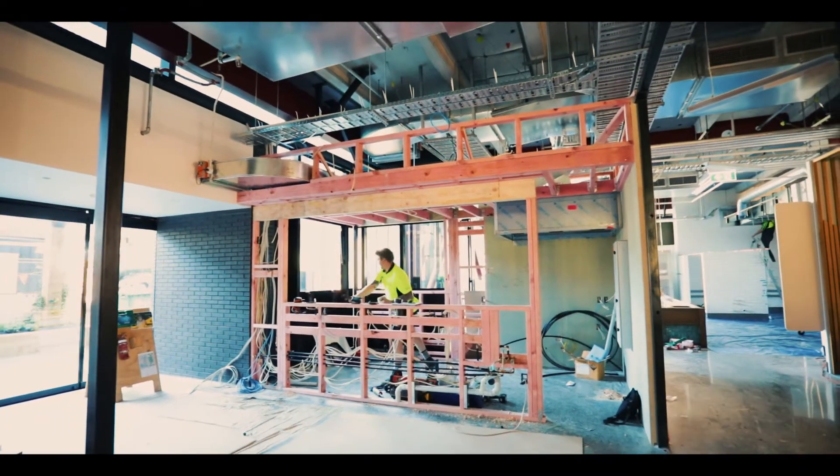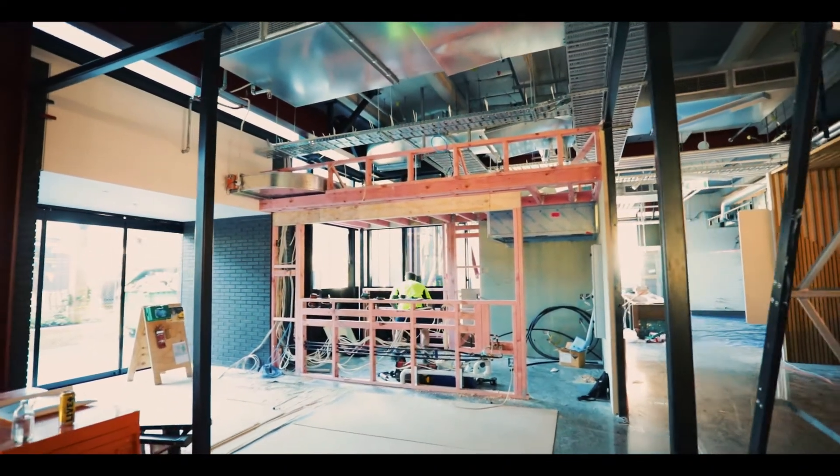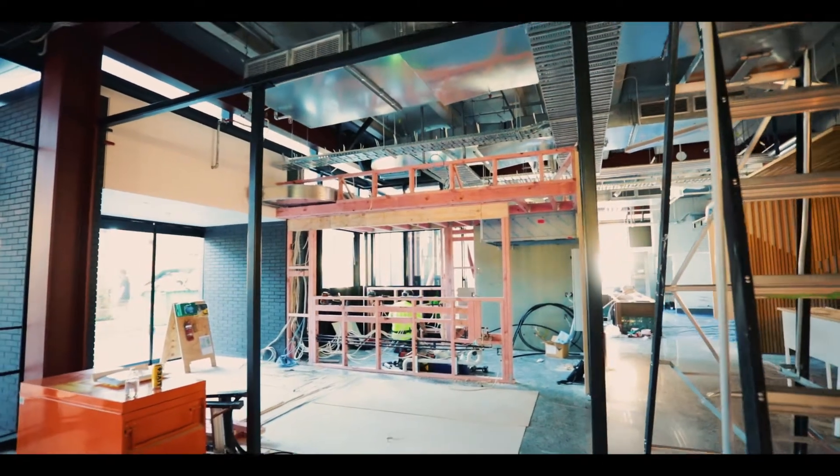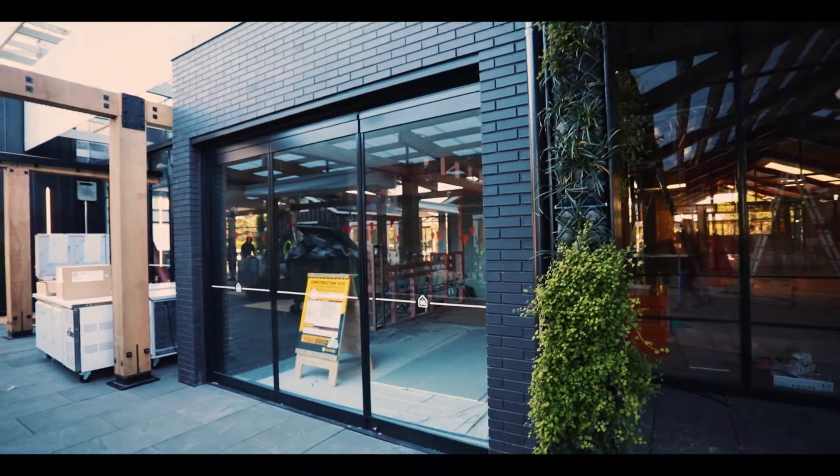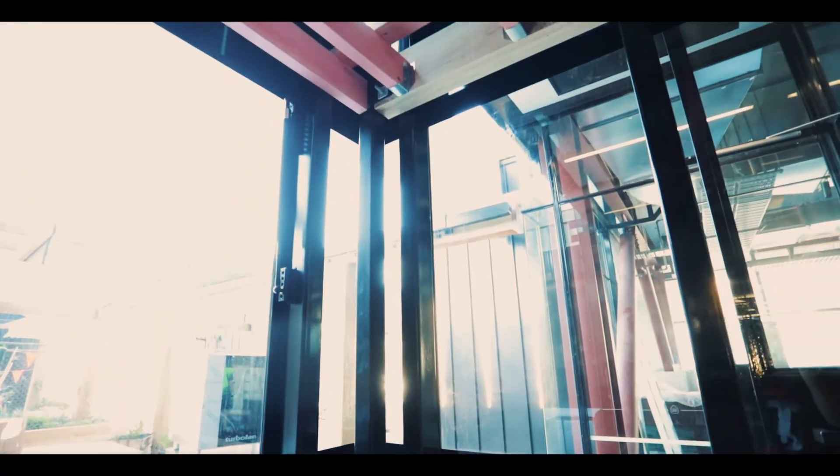The nature of this build is different to the first iterations of Goodness Gracious. The first two we were dealing with 1920s character builds, whereas this one we're essentially sticking our own structure within an already formed base build.